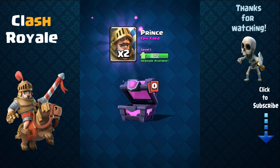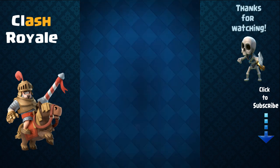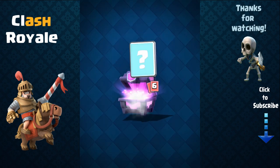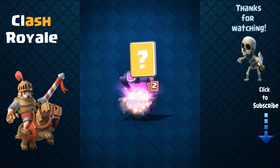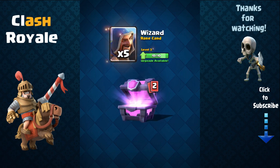Hog rider with freeze is very good. Two prince cards — awesome! Prince is a very good card, very fun card to play with, so great that I did get him. Skeleton, cannon, minions, wizard — nice.